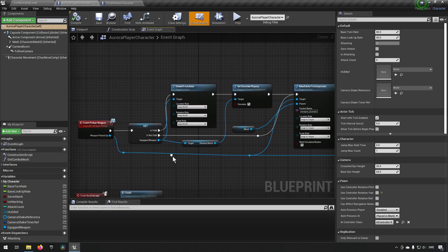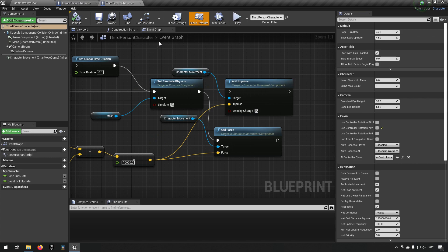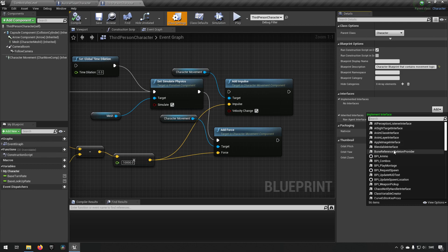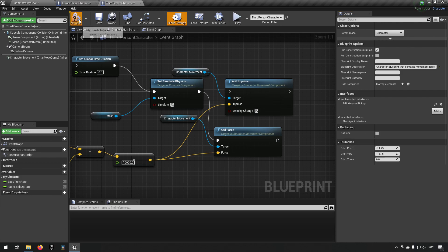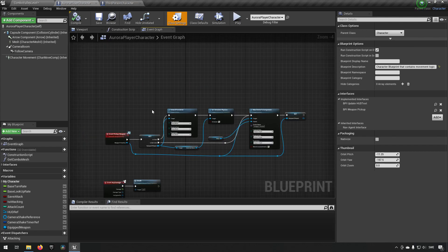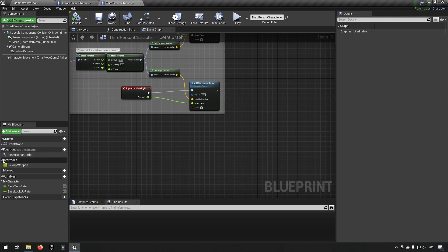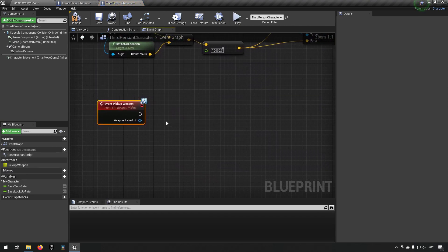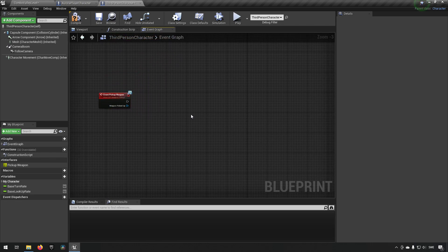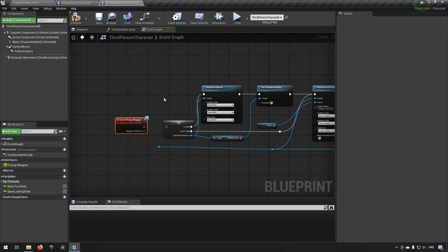So this is what we created: we have this interface called 'event pickup weapon' which we implemented in this class. The first thing we'll do is go to our third person character, add the interface — 'BPI weapon pickup' — compile and save. Now nothing will work yet because we're not actually implementing it. But we made all the logic in the previous character, so we can go over there and copy-paste everything we did, except for the event itself. We go back to our third person character, go to its interfaces, implement the interface 'pickup weapon', and paste in the code.